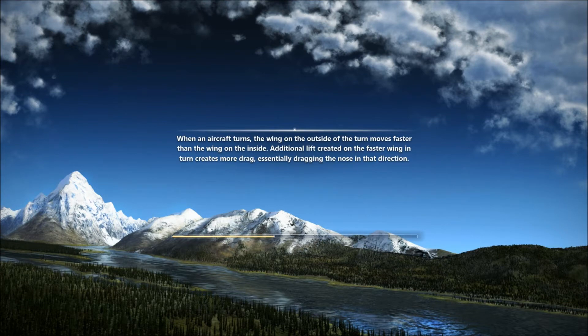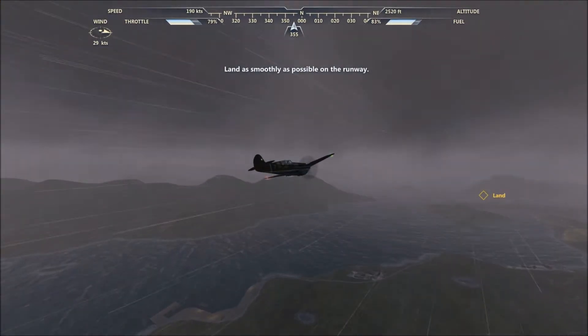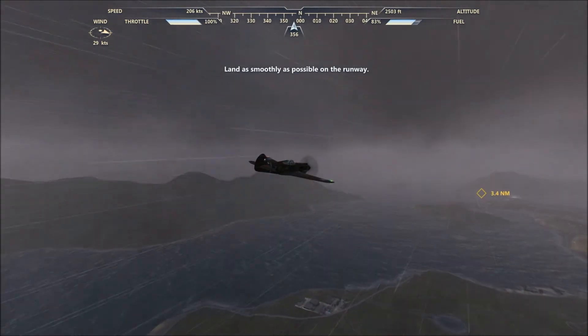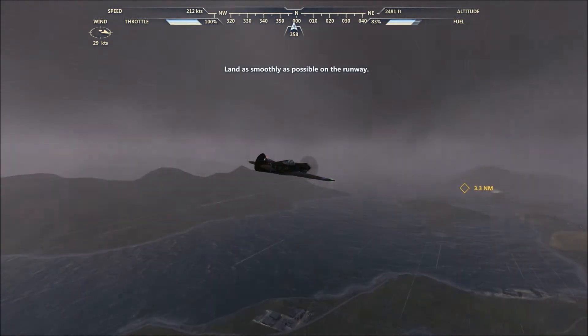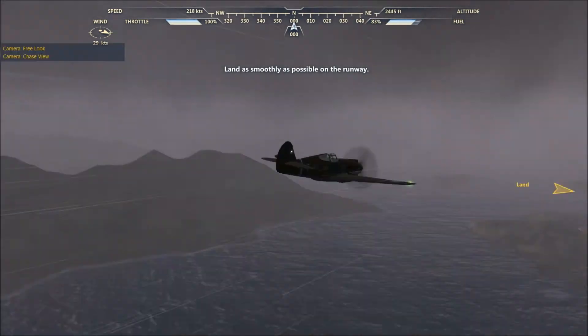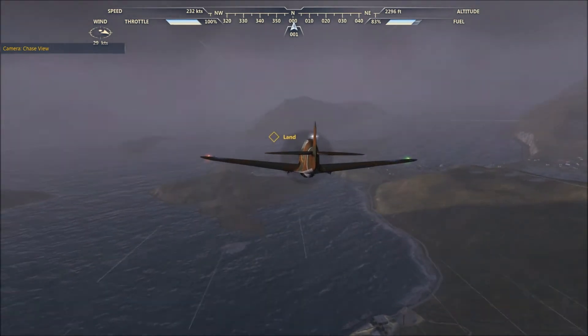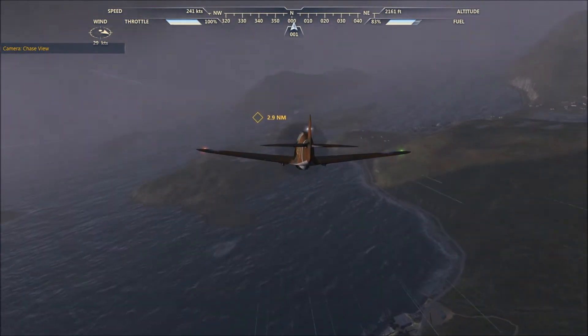So we are just loading up now. When you get dropped in, you get dropped in near the Dutch Harbour airfield and we have been dropped in in very heavy weather with a strong 30 knot wind coming down from the north. So we are going to be using runway 30 for our landing, so we are just turning down to approach that now.